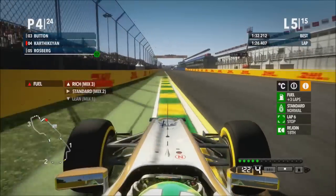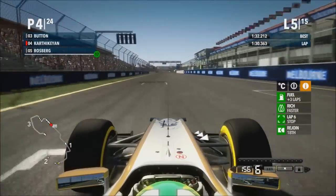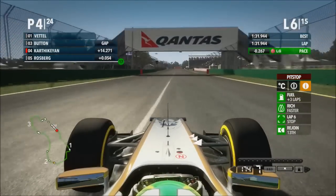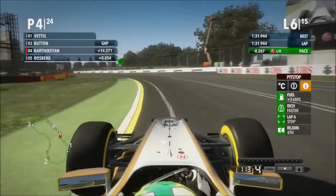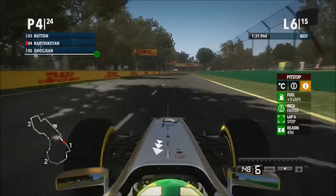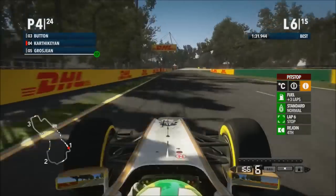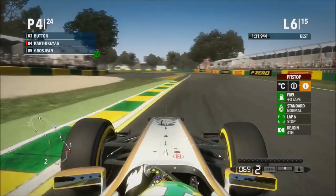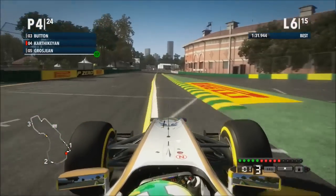Here we go, lap 5. I'm going to have to defend from Rosberg who looks pretty edgy on me. He's going to try to get past with DRS but I crowd him a little bit. He actually backed out of it — I left him just enough space but he didn't want to take the move. But now Grosjean is right behind me. Is he going to go up the inside? The AI just don't seem to be aggressive enough to take the pass, so I'm just going to hold onto 4th place for now.